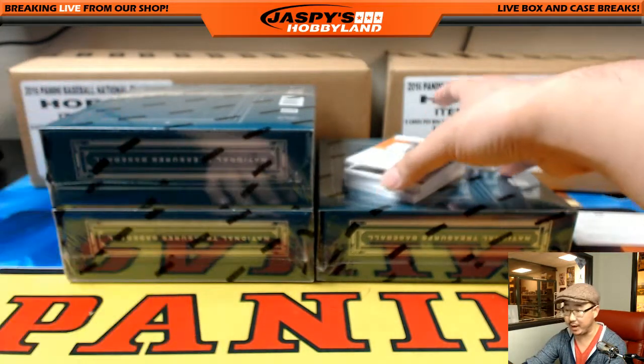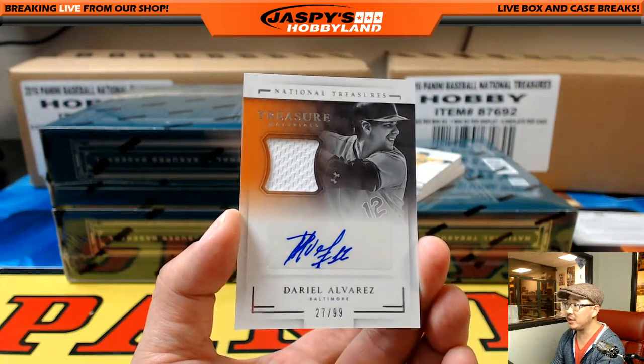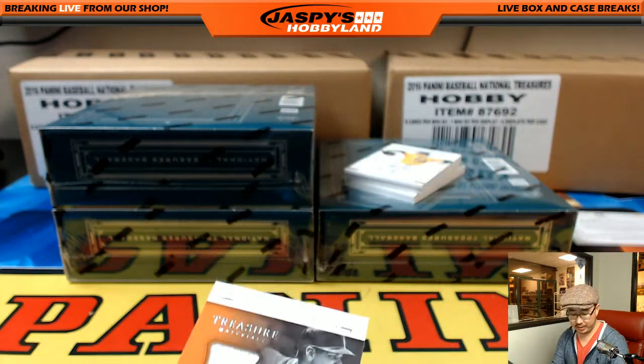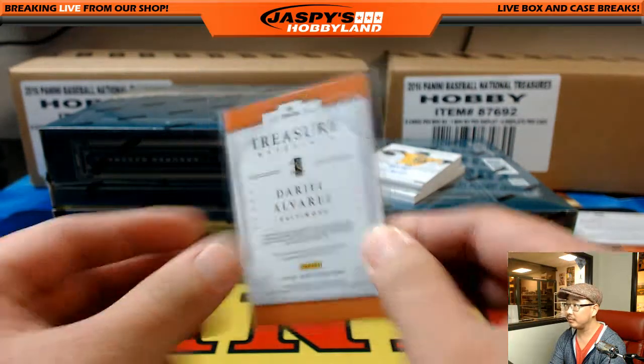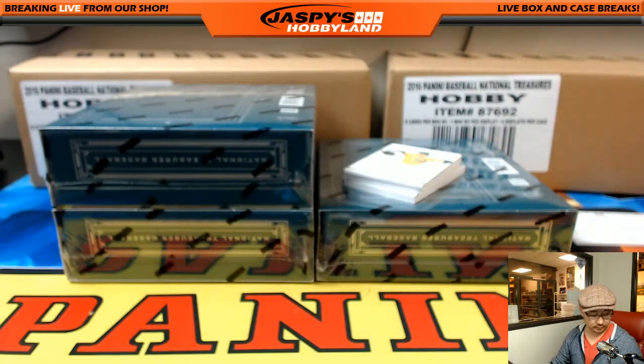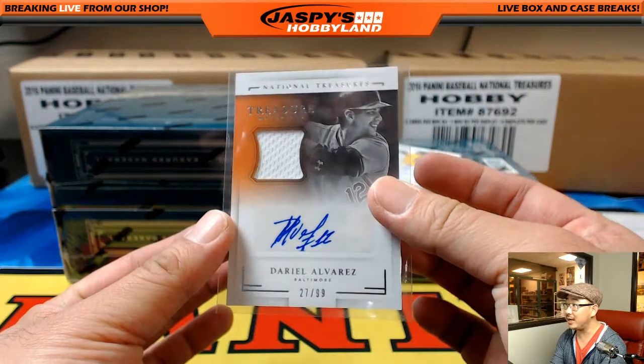Jersey Auto, Dariel Alvarez, 27 out of 99, jersey and relic. Dariel Alvarez — Kip! Hooray! Kip Johnson with that one. There you go, Kip.